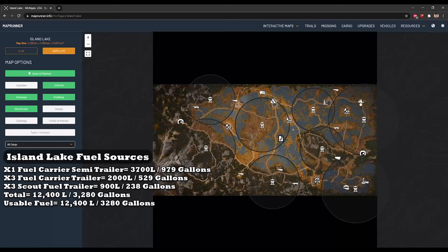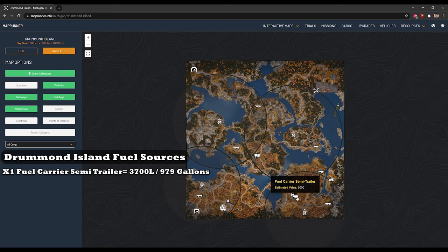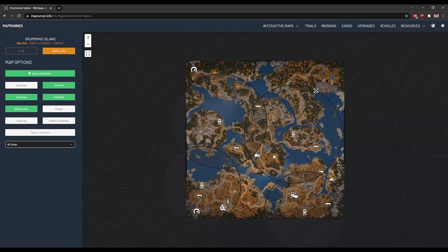Lastly, we're going to jump to Drummond Island. Although it's super small, there's a huge fuel carrier right here with 3,700 liters and 979 gallons. With that, you can basically complete everything on this region with just this fuel tanker. What I did was spread my fuel out across the maps, because later on you'll have to transfer things from map to map — and that's why I set up fuel carriers and trucks across locations.